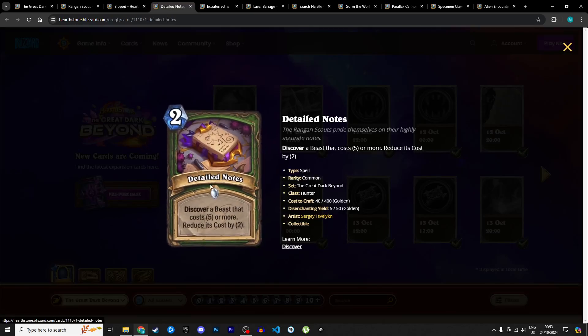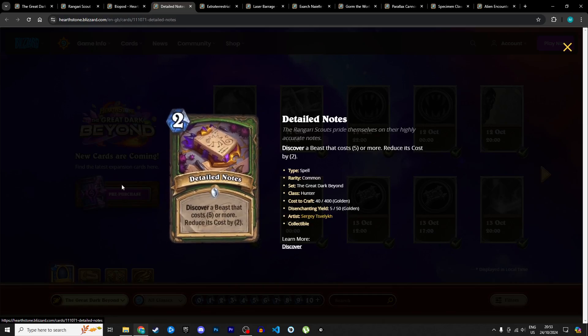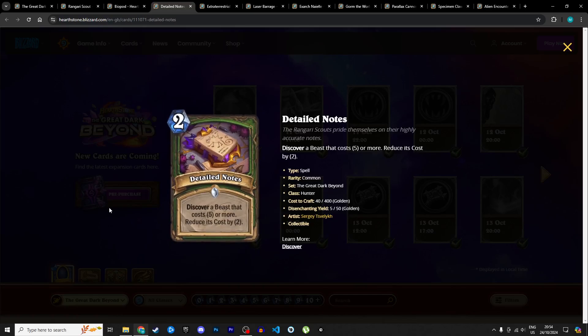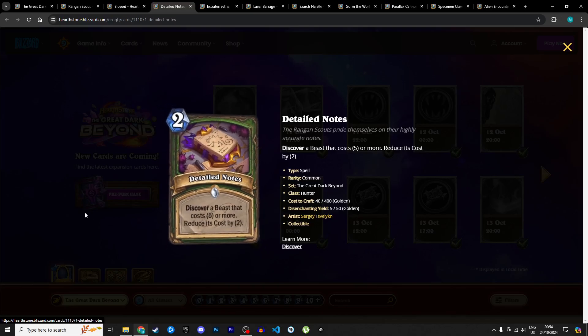Next is Detailed Notes, a 2 mana spell: discover a beast that costs 5 or more and reduce its cost by 2. It's essentially zero mana to discover a beast that costs 5 or more with a 2 mana discount. The discount is nice but I'm not very excited about this card overall. I'm giving it 3 stars in Standard and 1 in Wild — you're not playing this in Wild because the beast pool is horrible there.